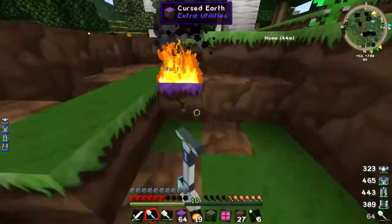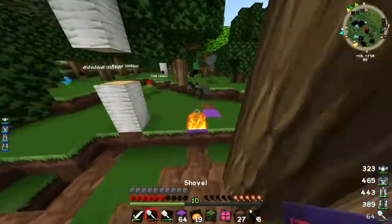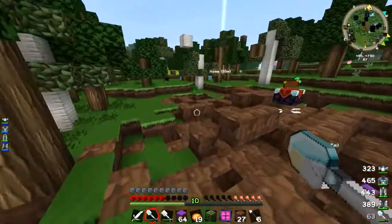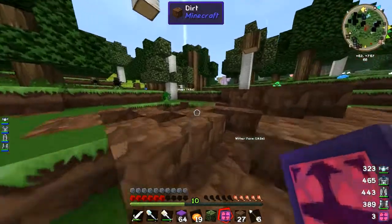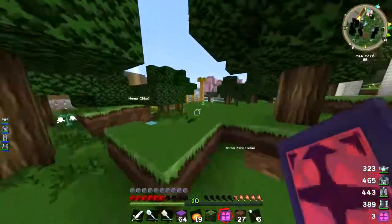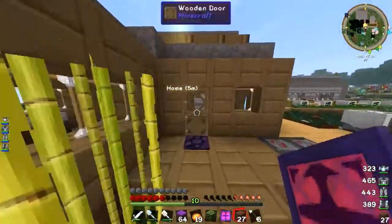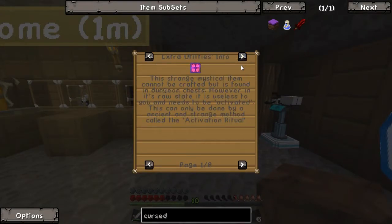So the division sigil is now activated. If you click on it, you can see 'number of uses remaining: 256.' I do know some about how to use the division sigil — you can turn ores into nuggets. I think it's called unstable ingot — if I use it, you can make those out of it.